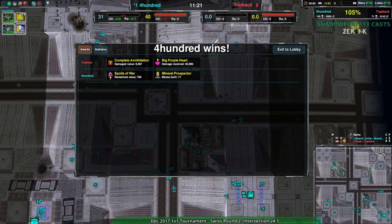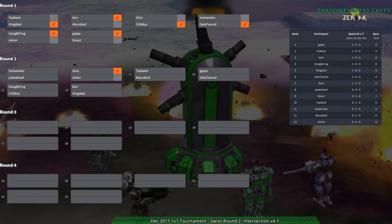At this point we have a couple of round two matches done: Icons has beaten Neymor, Gugufrog beat Orphilius handily — that was a decisive victory. And now 400 has managed to take a game off Topgak. It's kind of hard to say who's most relevant now. Let's check out Hokemoke and Pokedrool — we haven't seen Pokedrool yet, and that is a brand new player I've never seen in this game before. I want to see what they're doing and if they have anything up their sleeve.